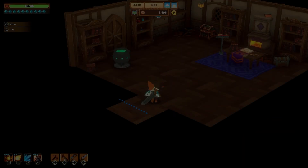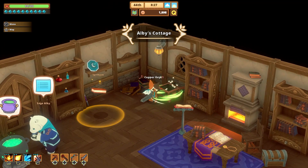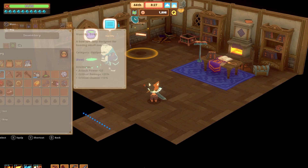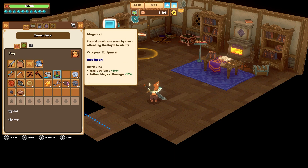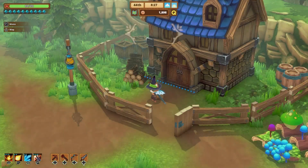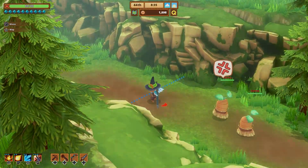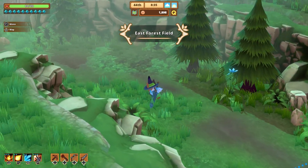I want to go right back in there because Sage Alby has a chest I can open with my key. A mage's hat - I must know what this is. 15% magic defence reflecting magical damage - and I'm going to look awesome! A little wizard's hat, that's so cute! I now have a better sword and a magical hat - so maybe that'll help against some of the stunning effects, assuming there may be magical effects from the little elf-y dudes.